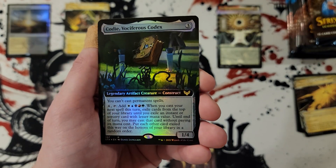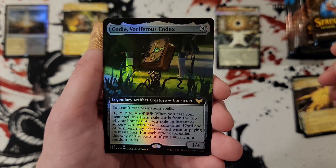Agonizing remorse and Codie — which is actually kind of a neat pull.